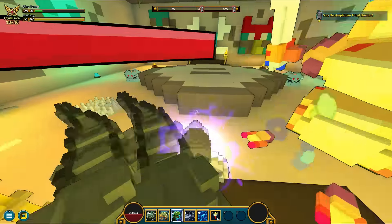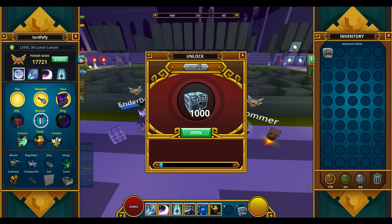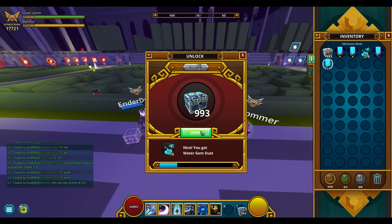Today our starting Power Rank is 17,721. Here in my inventory I have 1,000 Shadow Water Boxes that I plan to open and hopefully get 2 good small water gems. By good small water gem I mean any gem that has 2 stars and a base Power Rank of at least 540.